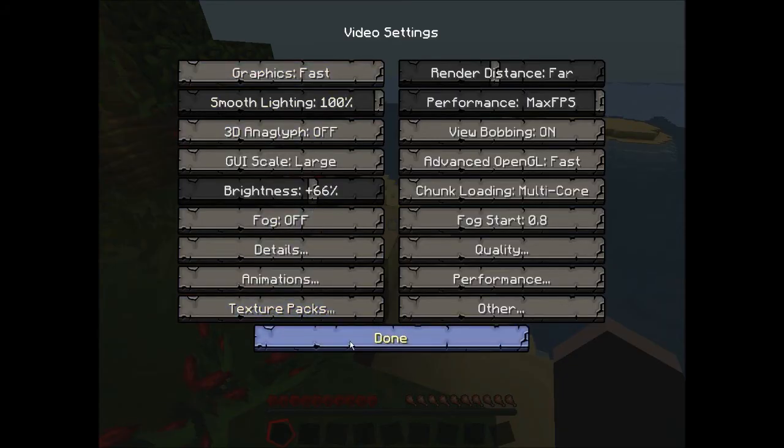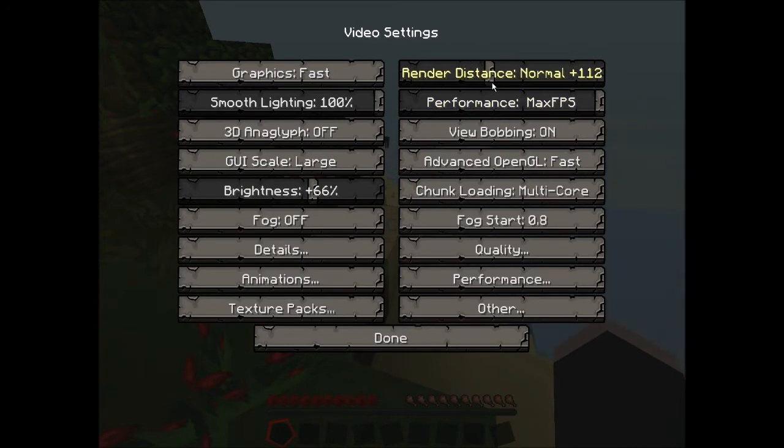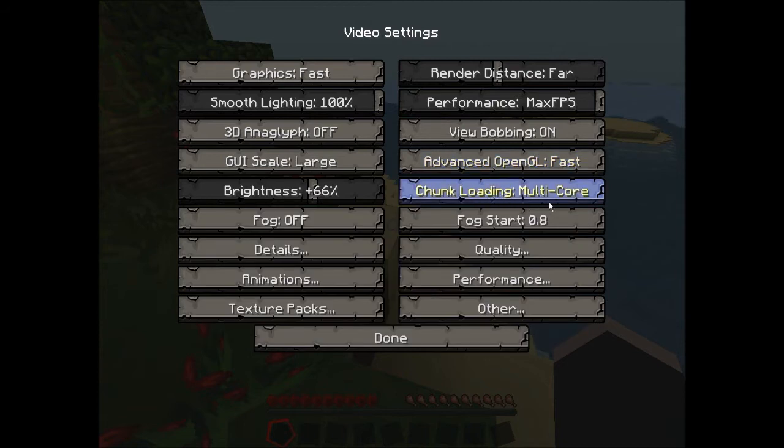Then go into your video settings. Graphics should be on Fast. If your computer can handle it you can have render distance up, but if not you can have it all the way down — it doesn't really matter. Render distance I recommend Normal. Have FPS set to Max FPS. This should be on Fast. And if you have a multi-core system like a dual core or quad core, you can enable multi-core chunk loading which will make chunk loading faster and reduce lag.